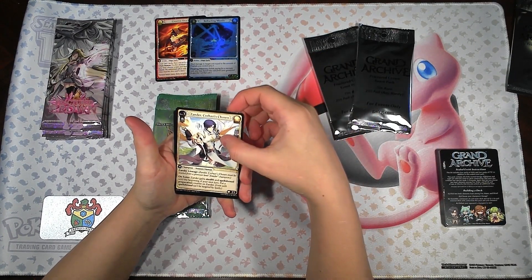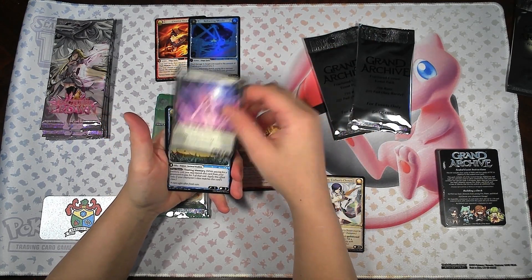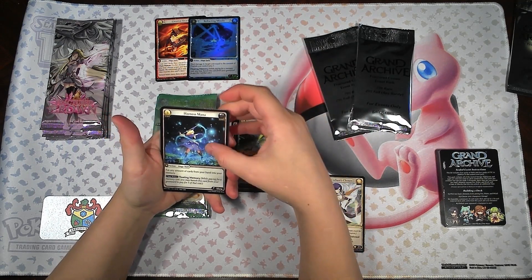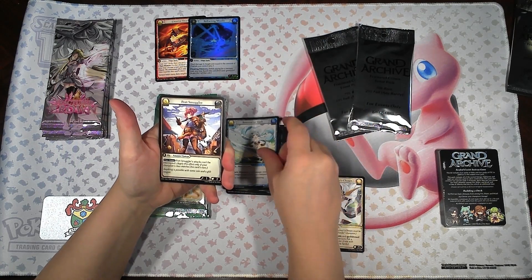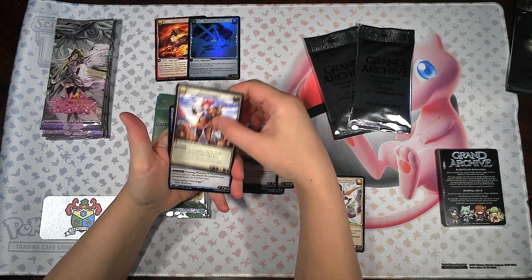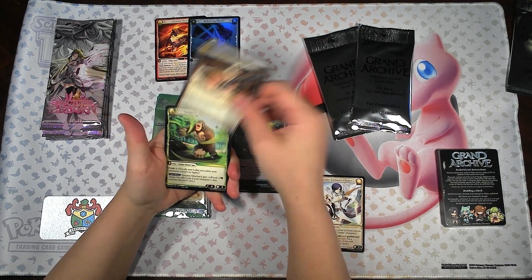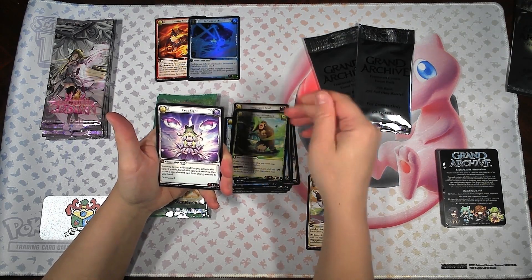We've got Xander Champion, Planted Explosive, Sail Blade, Dewdrop Hairs, Furnace Mana, Restorative Slash, Port Smuggler, Give Bath, Invigorated Slash, Attempt Silverback, and Fruxite.